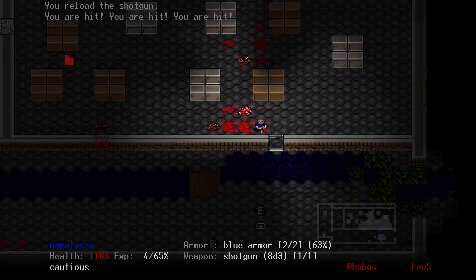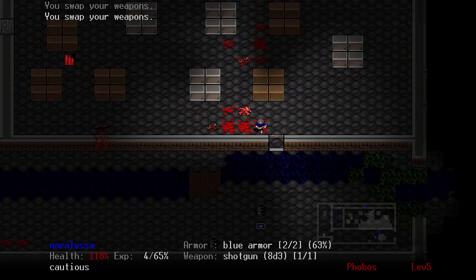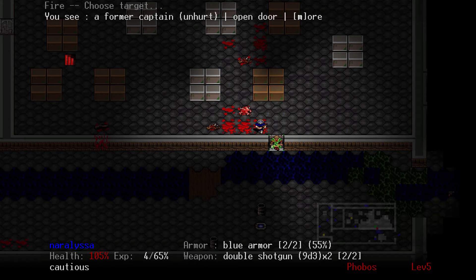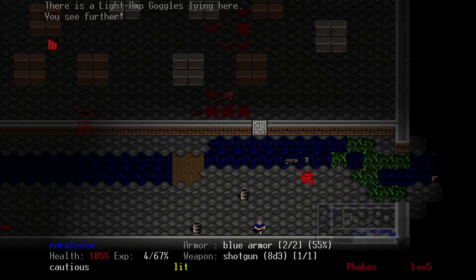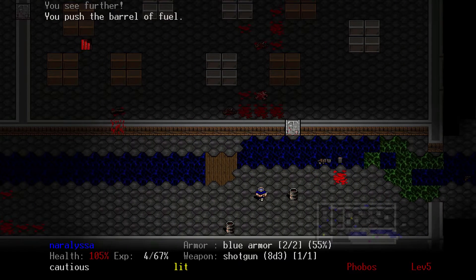This is a bad situation to be in — we'll wait for him to come through the door and blow him with a double barrel to make sure he dies. We're still waiting for him to come. He didn't come through the doorway like they normally do. Normally when they see you they pursue you. Let's pick up that so I can see further — there's no way to get through there without a plan.